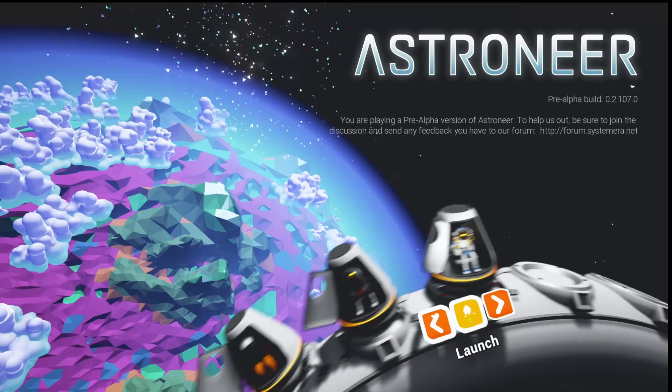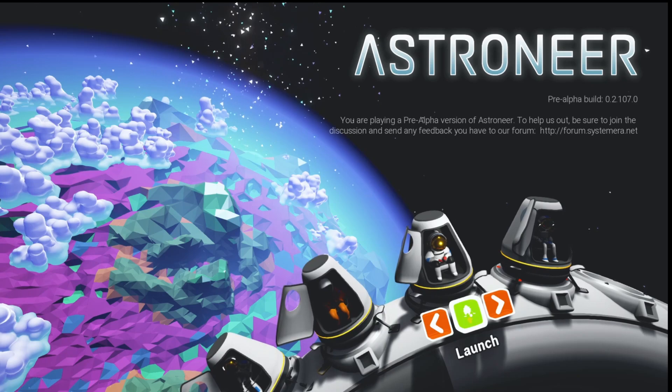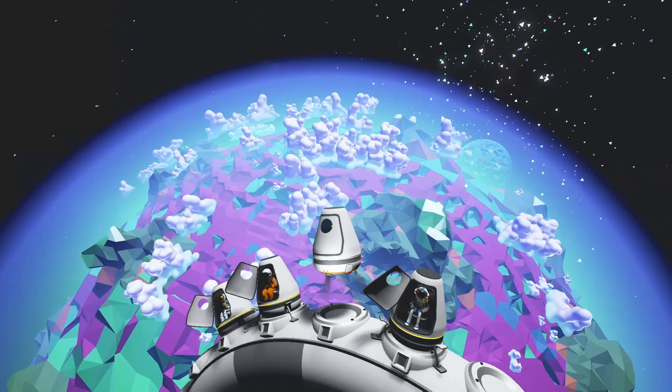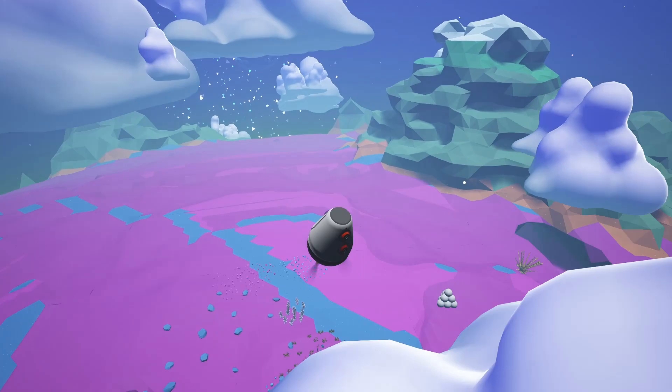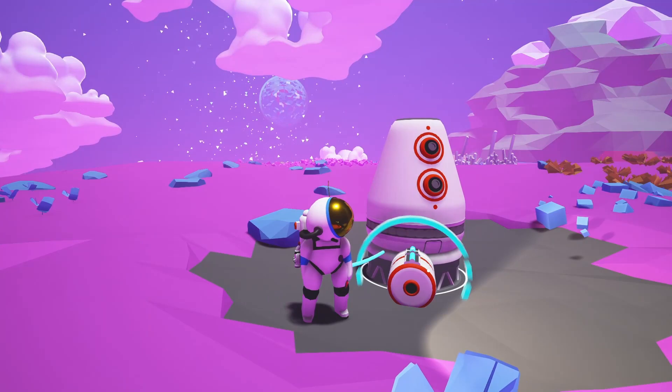It looks like back in the day, this is indeed how you selected your character, so I'm going to be the fat guy because being fat is funny. And right off the bat here, it is very evident that the world generation back in the day was wildly different from what it is now. I mean, this doesn't even look like the same planet whatsoever — not even the clouds are the same, so I don't really know what this is going to be like.